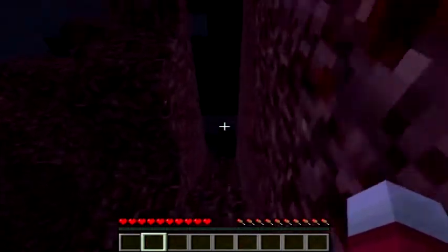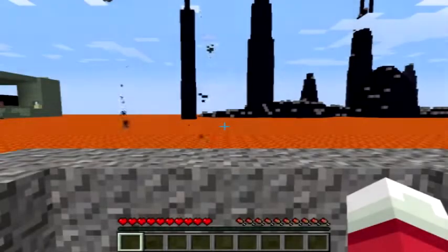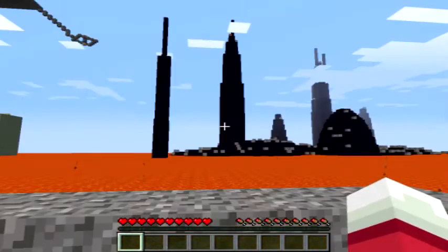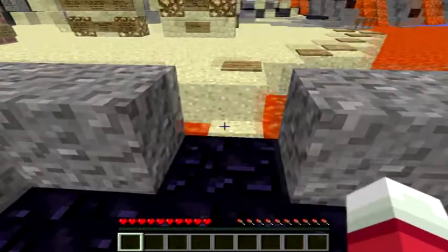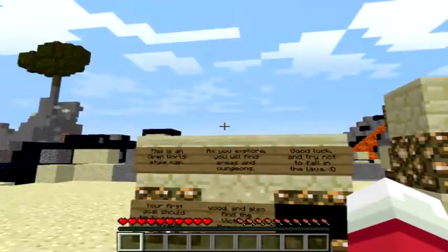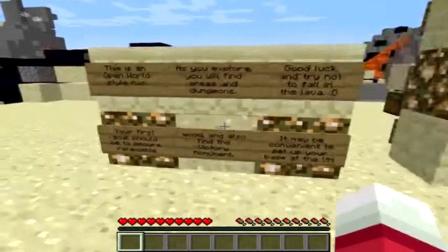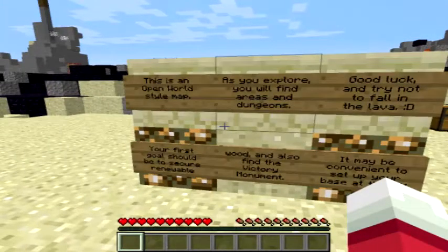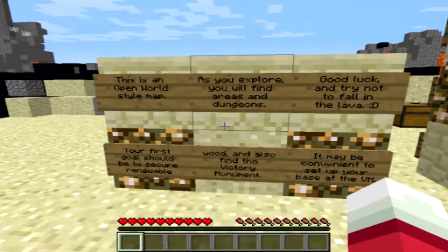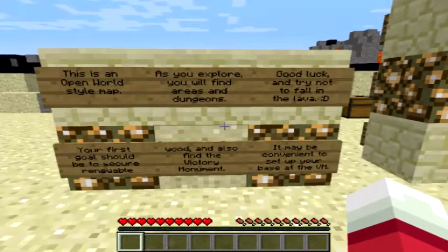I wonder where this has taken us. Welcome to Super Hostile number one, The Sea of Flame 2 by Vex. This is an open world style map. As you explore, you will find areas and dungeons. Good luck and try not to fall in the lava. Your first goal should be to secure renewable wood and also find the Victory Monument.